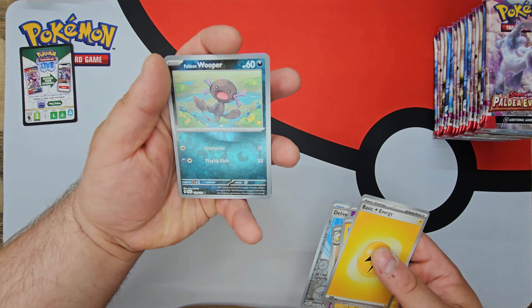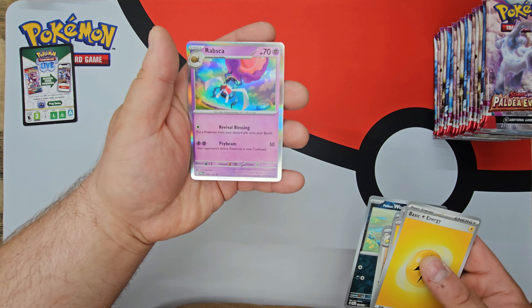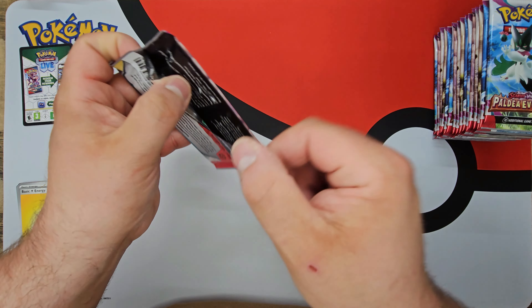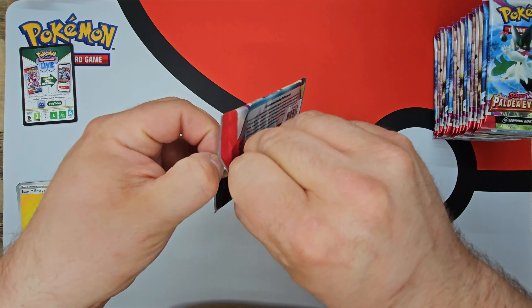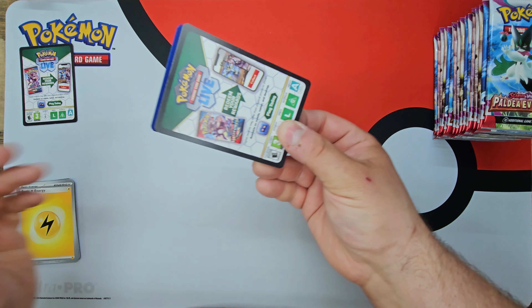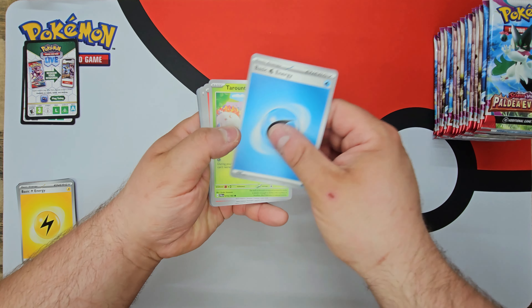Paldean Wooper reverse, and a Rapska regular rare. Already starting one minute into this video, one pack in, I'm already slurring my words. We did get some great pulls — we got six good pulls for only 18 packs last time, which is pretty dang good odds. I feel like I'm already doing better than the Scarlet and Violet base set, so hopefully we can continue that.